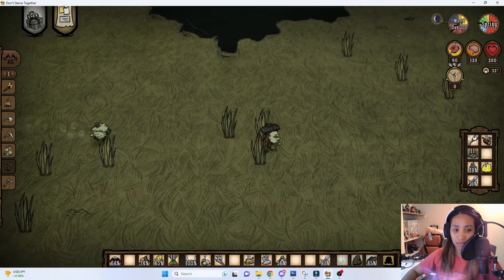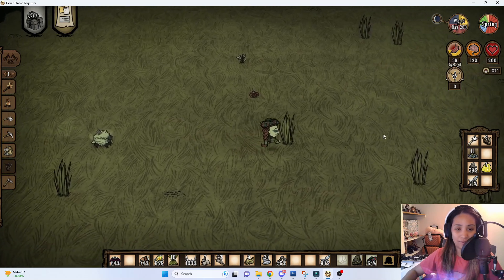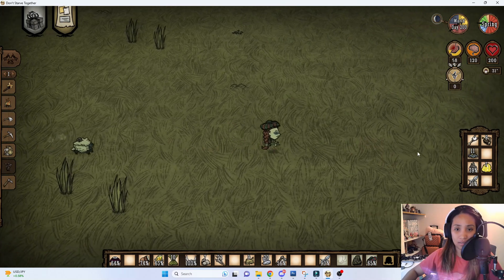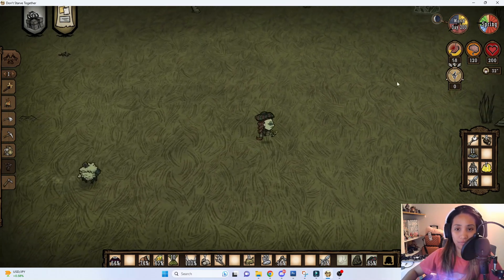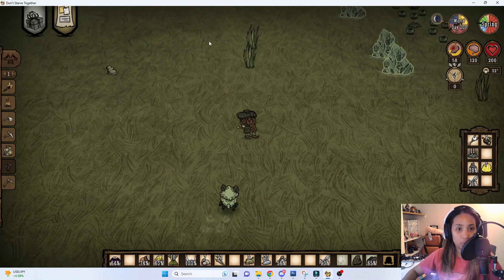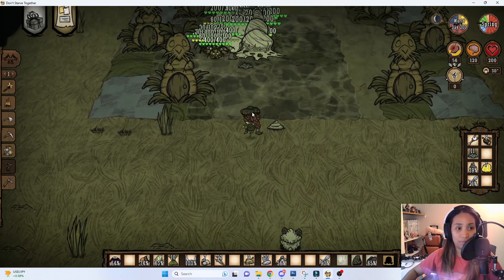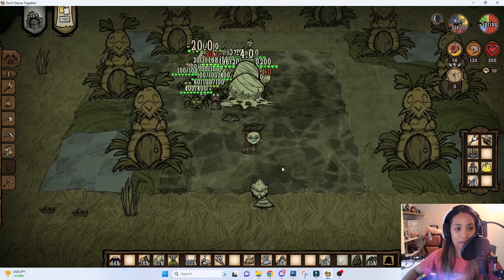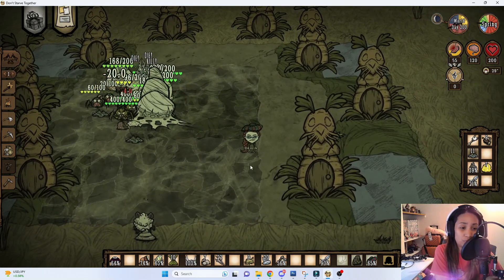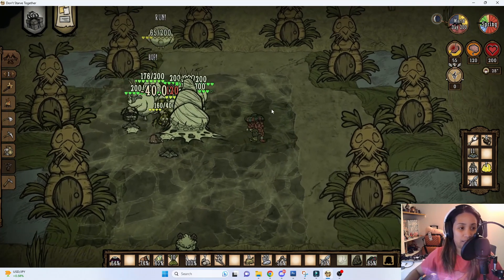I chose to be right next to the savannah so I have plenty of space to upgrade and expand my base. Over in the far area I have a silk farm, where bunnies and spiders fight each other. That's where I get most of my silk from, and also some meat and healing.